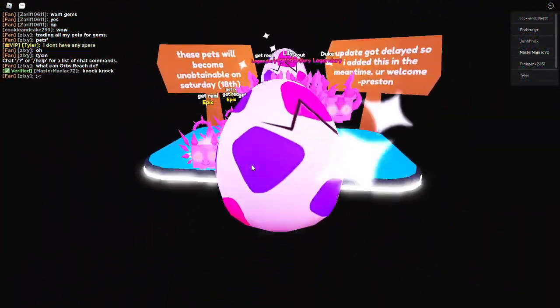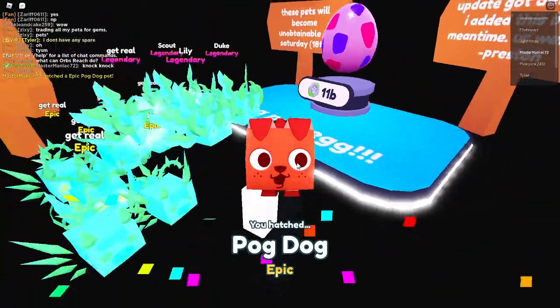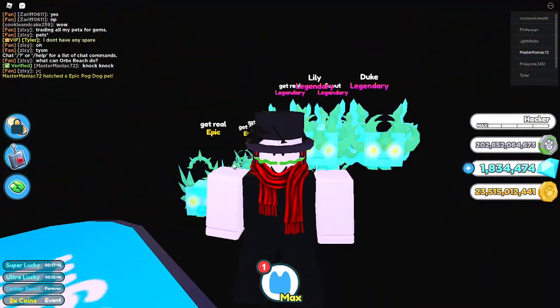As you can see, you can just hatch a Pogcat or Pogdog. It costs 11 billion fantasy coins, so stock up on fantasy coins. Alright everyone, see ya.